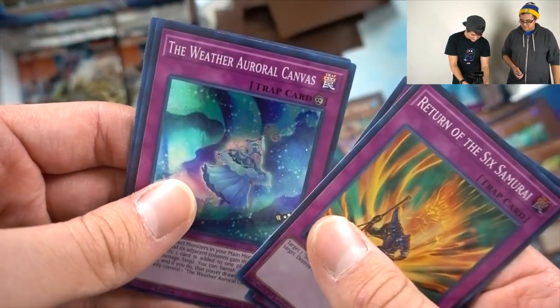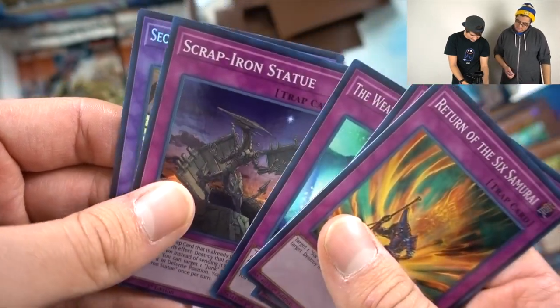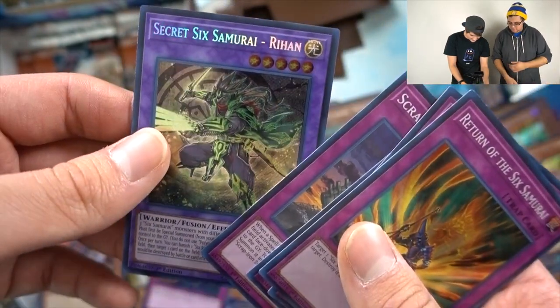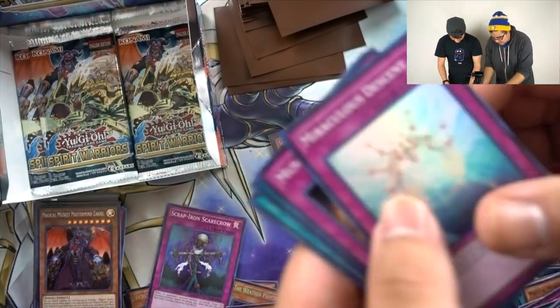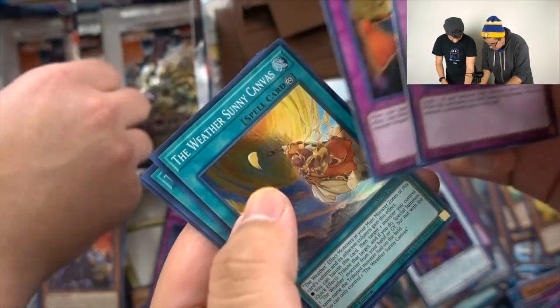Scrap Iron Scarecrow! Scrap Iron Statue! Secret Six Samurai Rihon — I think I pronounced that right. We got Miraculous Ascent, Magatama, Sunny Canvas, Green Canvas, and another Zaku.